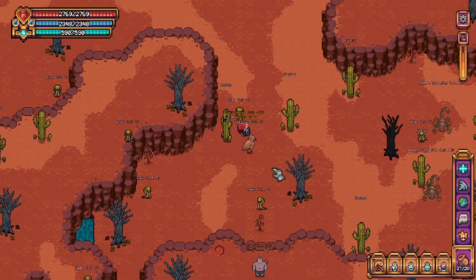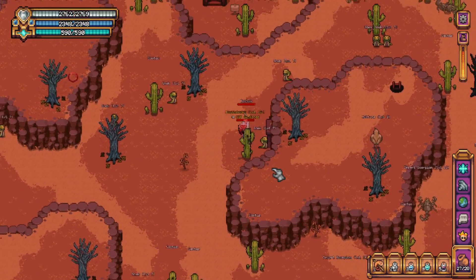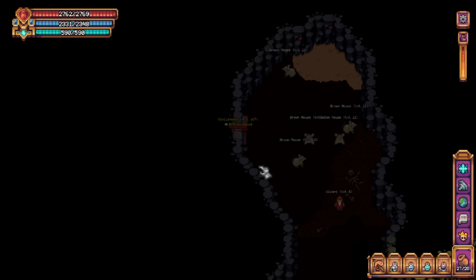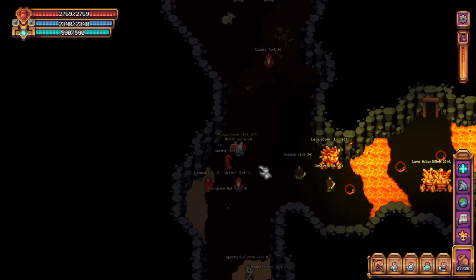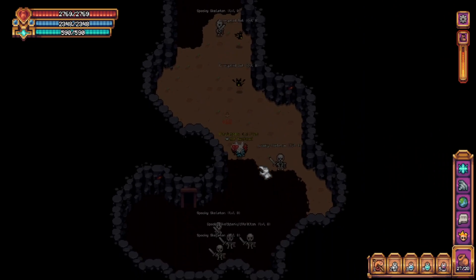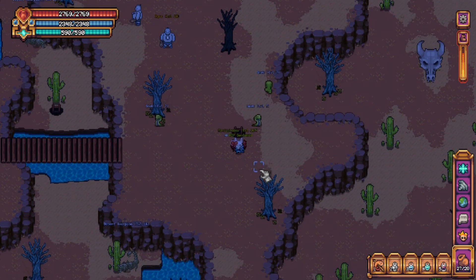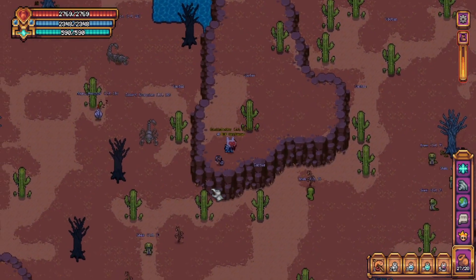When you arrive, head north and then east into the door. After you enter, continue south and then through the door to the west. After exiting the ladder door, head south, and your last and final fourth artifact will be here.